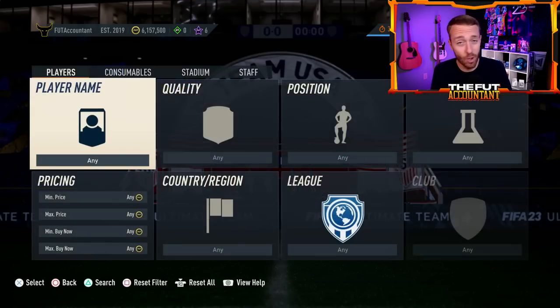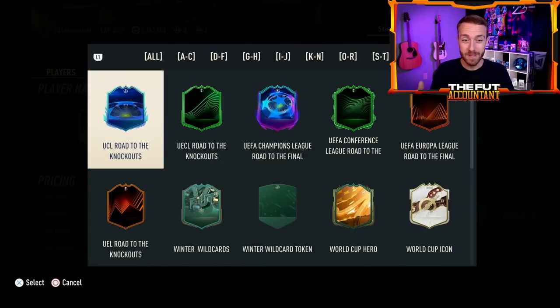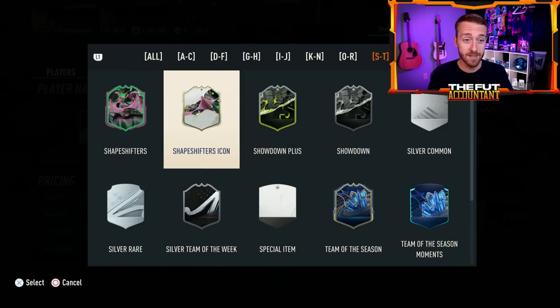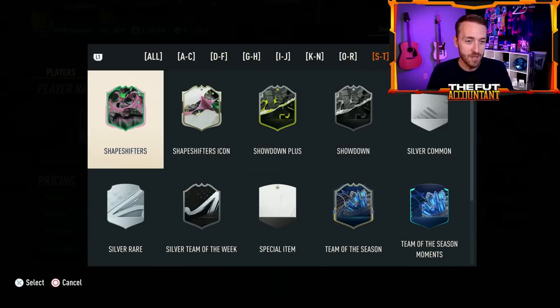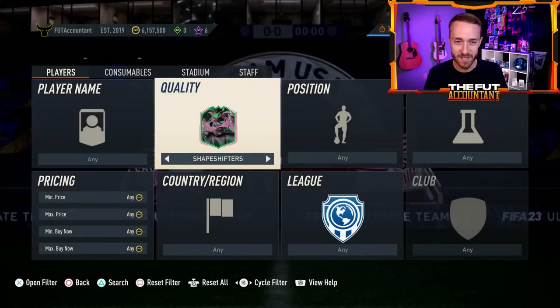At the moment, it looks like EA plan to go all out today and bring the hype with big names and leaks, and also the potential for Shapeshifter icons and Shapeshifter premium cards which we see on the loading screen. Cards that are just crazy with stat boosts and position changes — so if you're excited, drop a thumbs up and subscribe if you're new.